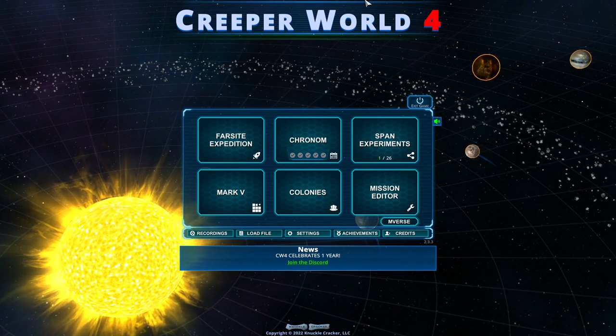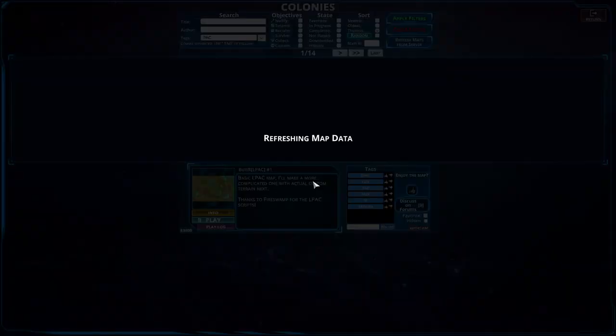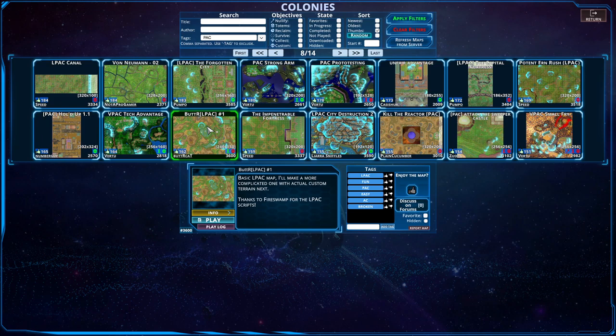Hello everybody and welcome back to another episode of Creeper World 4. We are back heading into the colony section yet again for an L-Pack. It's the week of packs and L-Packs because I am still recovering from the great apocalypse that has hit. This is a Buttercat L-Pack map, and thanks to Fireswamp for the new scripts.